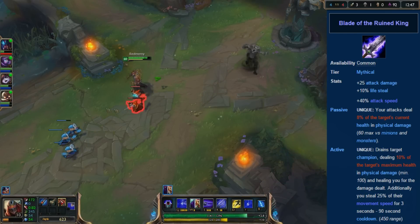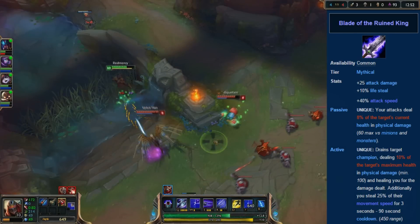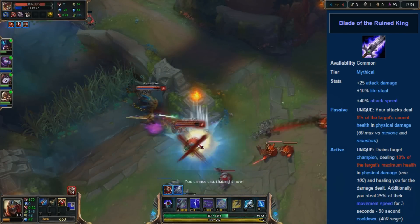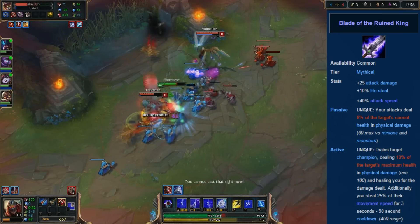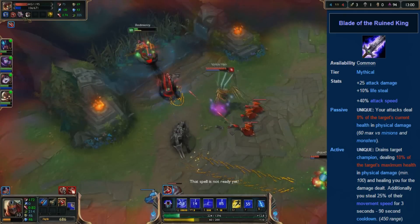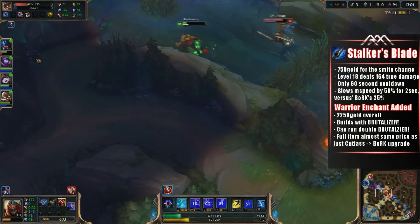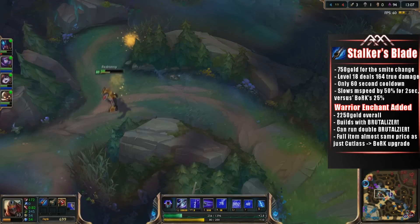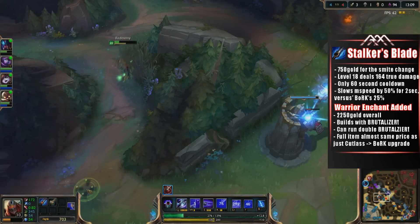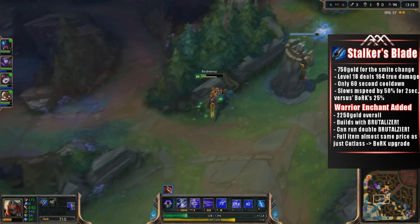The primary reason Blade of the Rune King is a great item on Zed — except for the late game where the attack speed actually helps — is its active effect, and more specifically the part that slows the enemy champion and the part that gives you move speed. It helps you stick on your target when you're going in for the assault, especially with your ultimate. So my goal is to remove that annoying build path while still keeping the main thing that makes Blade of the Rune King so good on Zed. The way I do this is by taking Smite mid and picking up a Stalker's Blade.